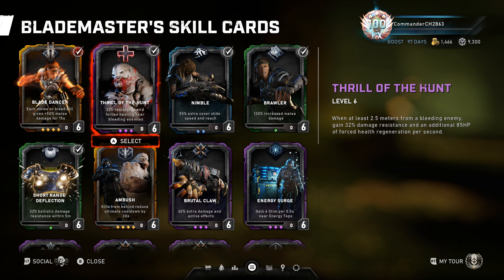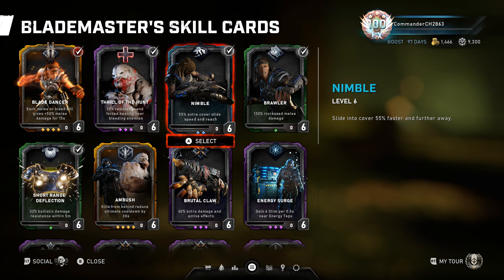Thrill of the Hunt is kind of necessary for Blademaster. A pretty odd choice I'm going for is Nimble — I don't see many people using it, but I want to be fast on the battlefield. Nimble lets me slide around like a maniac, which is absolutely perfect. You can replace it if you feel like it — for instance you could go with Brutal Claw, which buffs your melee bleed damage, but I'm not using that because I usually run with a Breaker Mace.